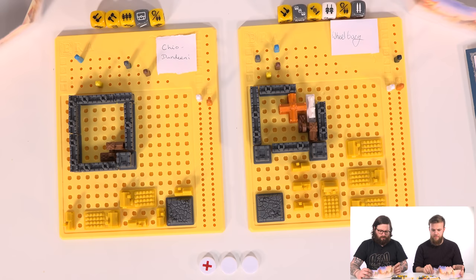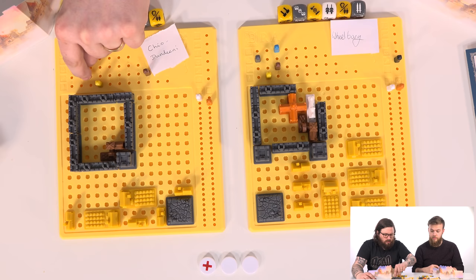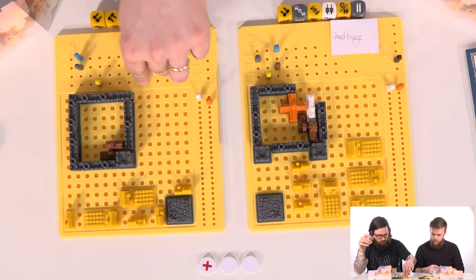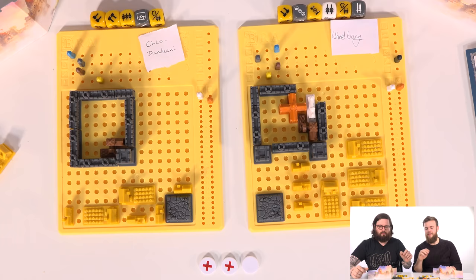I'm going to build a keep - takes me down to three stone. Then I'm going to build a townhouse - takes me down to one stone. That's a townhouse. And then I'm going to build a farm, which takes me down to seven wood. And then I'm going to build a hospital. Which takes me down to two buildings empty.